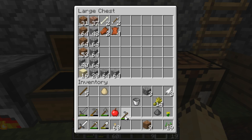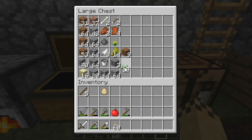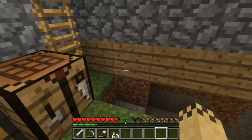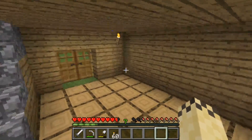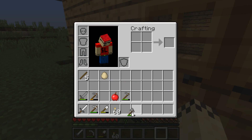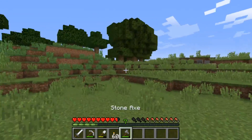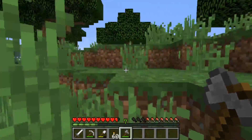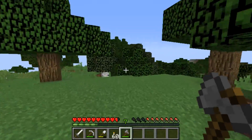I probably should have made an iron axe — that's probably something I should have done. Put all this stuff away: gunpowder, dandelion, dirt, weed seeds. I should probably make a nice little storage area — that sounds like something I should do. I'm going to get out my axe and go get down a few more trees. Should only need a couple of them.